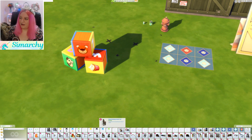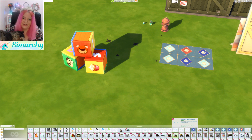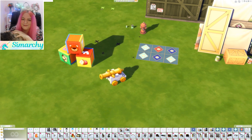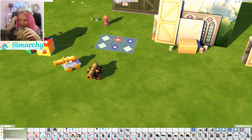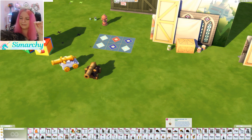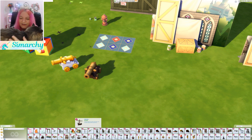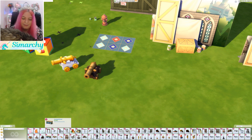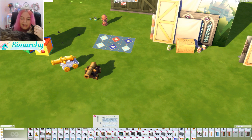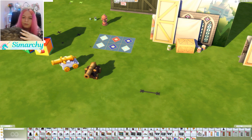We also have these giant blocks which are super cute — oh, here's my cat, she's been making an appearance in every video! They're like the upsized toddler blocks, which I think you can upsize anyway, but it's cute to have. We have these little cannons, and again if some of these items aren't actually Buy Debug I'm sorry — it was hard to sort through them. I know you can filter but I didn't filter correctly, so I'm kind of guessing, and I'm sure there's a ton more.